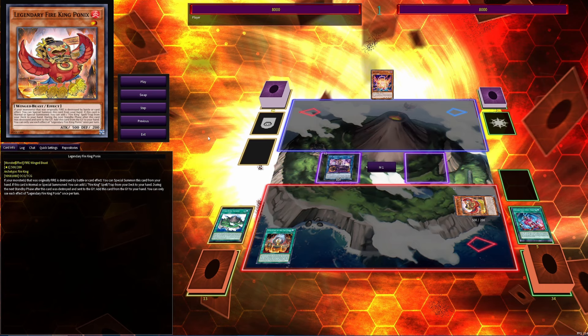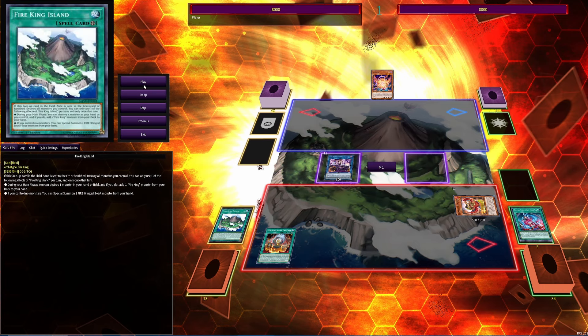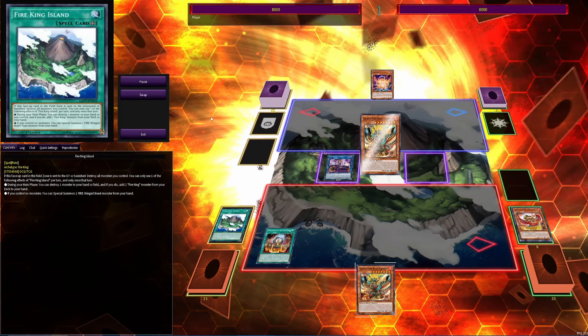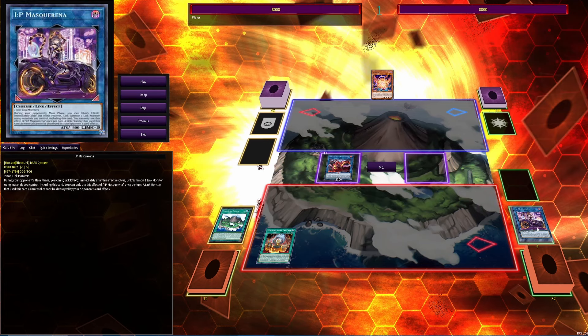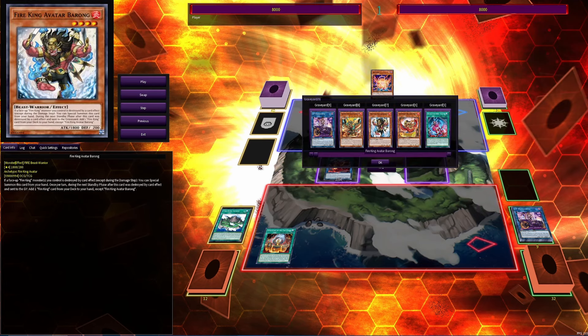We're going to add the Sanctuary and activate it to place the field spell. Then we activate the field spell, destroy Ponix, and add Garunix. We activate Garunix to special summon itself, then activate its on-field effect to destroy Barang from the deck.